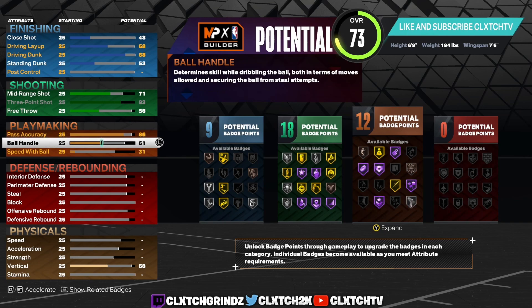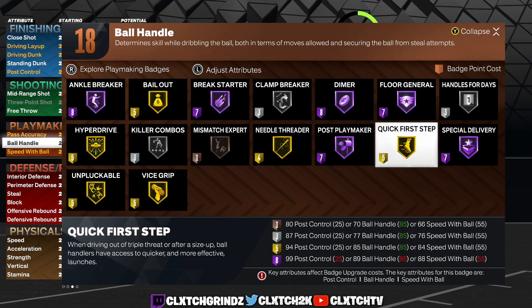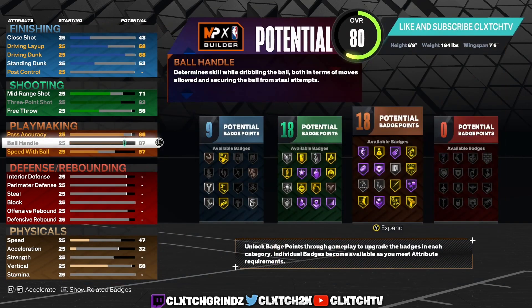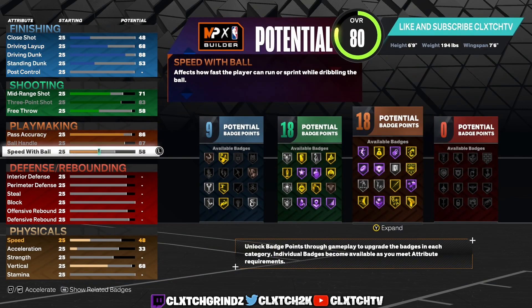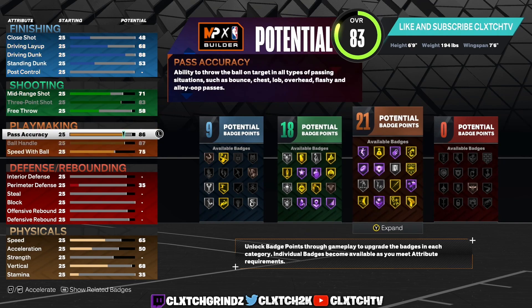Moving on to ball handle — we are maxing this out. You could put it at 85; at 84 you get Gold Unpluckable, at 85 you get Gold Quick First Step and Silver Handles for Days. But a lot of people sleep on this — if you max your ball handle out to 87 you unlock Clamp Breaker, which helps you blow by your defender. So go 87. For speed with ball, all you need is a 75 for the Michael Jordan dribble style. So you have 87 ball handle for Gold Quick First Step, Gold Unpluckable, Gold Clamp Breaker, and 75 speed with ball for the Michael Jordan dribble style.